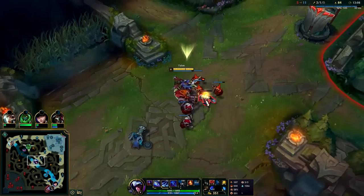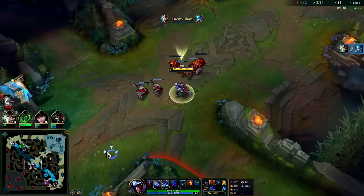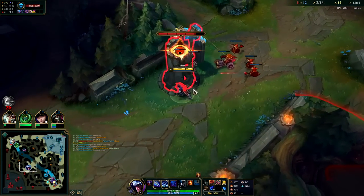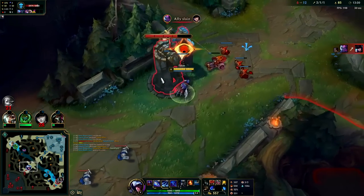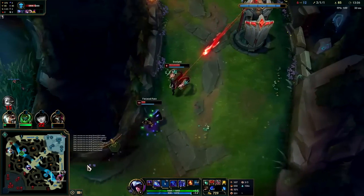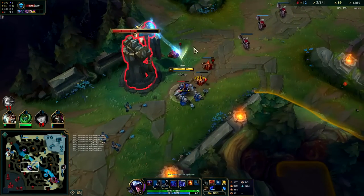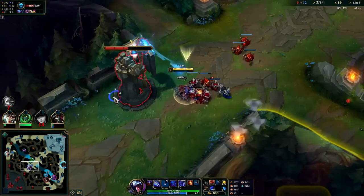Almost just missed cannon there. Eve's missing — AD carry miss — oh there she is. She bought — TF's gonna roam. I'm gonna go ahead and stay here. I'd rather get some guaranteed plates rather than roam for something that may or may not get me anything. Looks like I might have gotten something, but it's just how those situations go — very coin flippy.